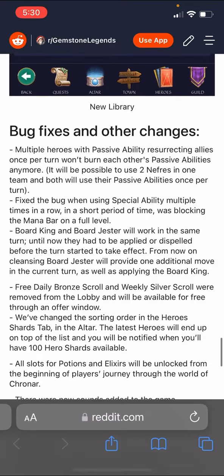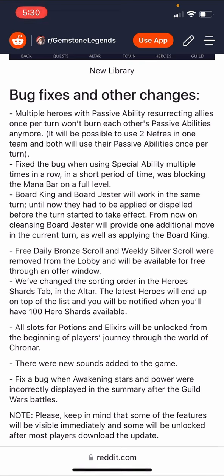Bug fixes: heroes with passive abilities resurrecting allies once per turn won't burn each other's passives anymore. It will be possible to use two Nefris in one team and both will use their passives once per turn. Previously, if you had multiple Nefris and one hero died, all of them would burn their passive at the same time. This fix unlocks more hero combination possibilities — for example, Nefri and Akuma together now work as intended. Also fixed: a bug where using a special ability multiple times in a row in a short period was blocking the mana bar when full.